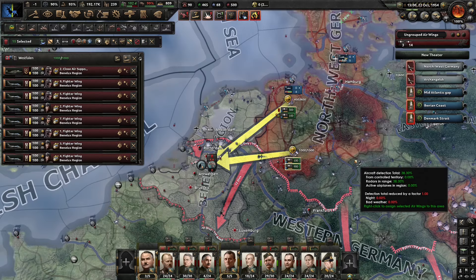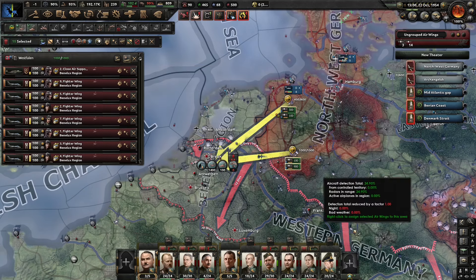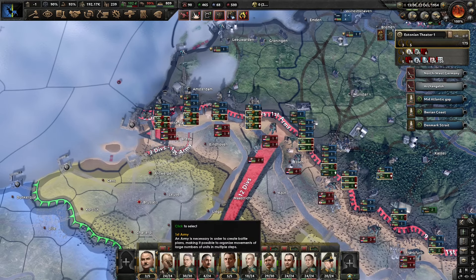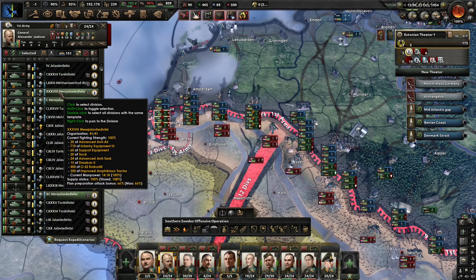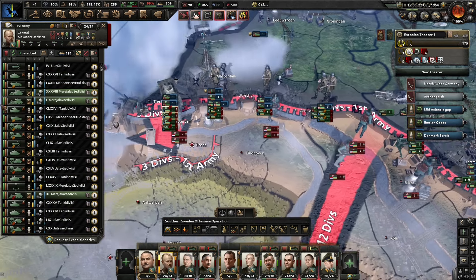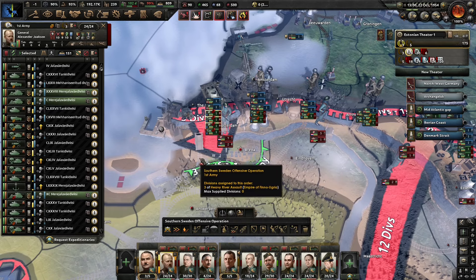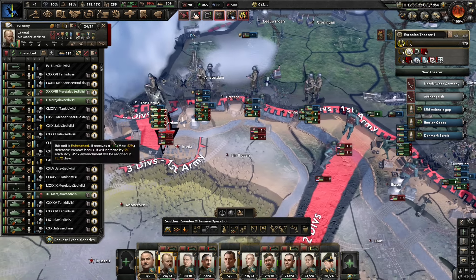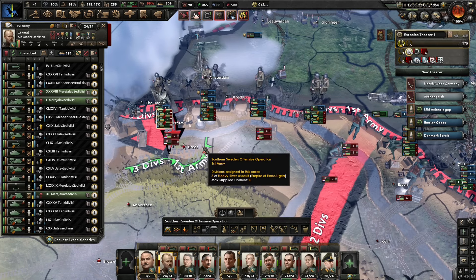I think we've got everything under control. I'm going to get the air force up in the air, and before we run out of supply here, we are going to use the three heavy marine divisions to push to Breda. We'll see what we do from there — I think we can push through the Dutch here, hopefully.